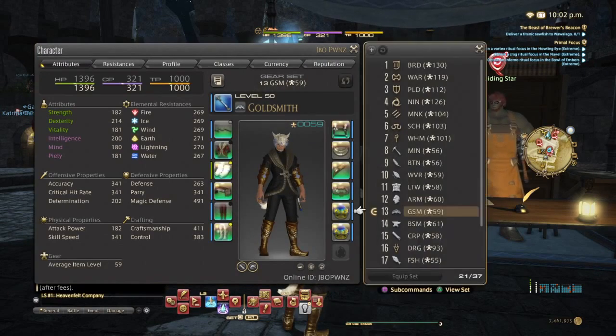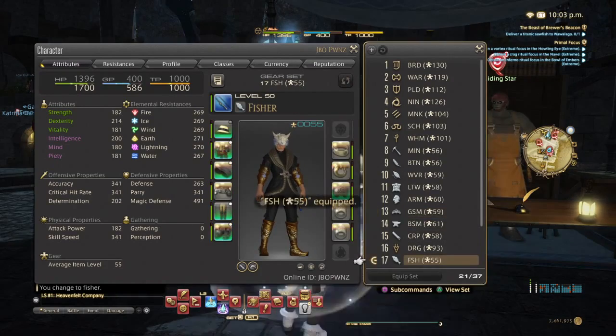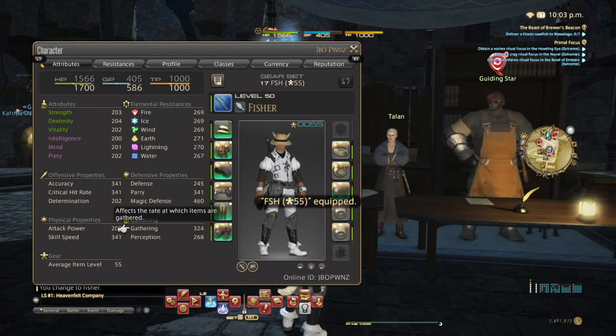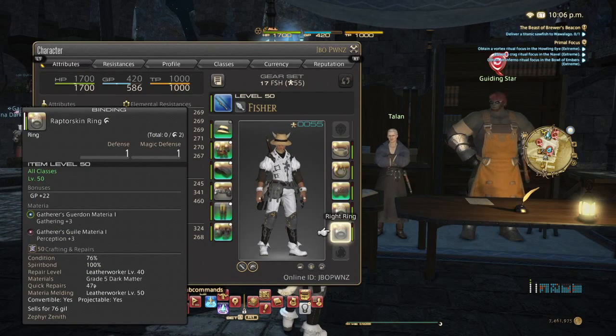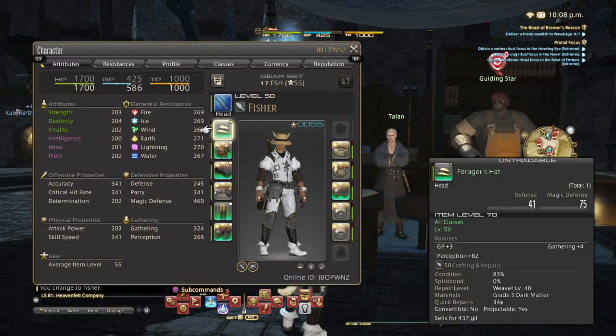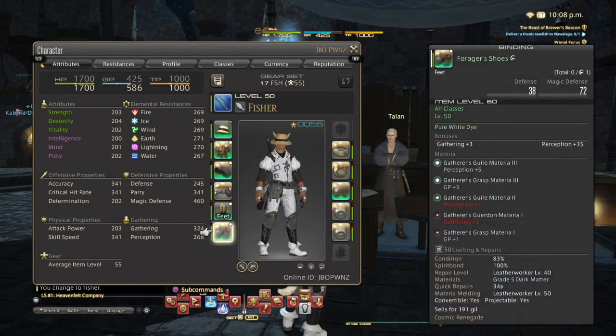To start off, we're going to talk about the gear you have for fishing. For me, my gathering is at 324 because I already have all this other gear pretty much melded and super ready because of my mining and botany. But they say the recommended gathering is 300 and the recommended perception is 250 plus. So it seems we are meeting these requirements.